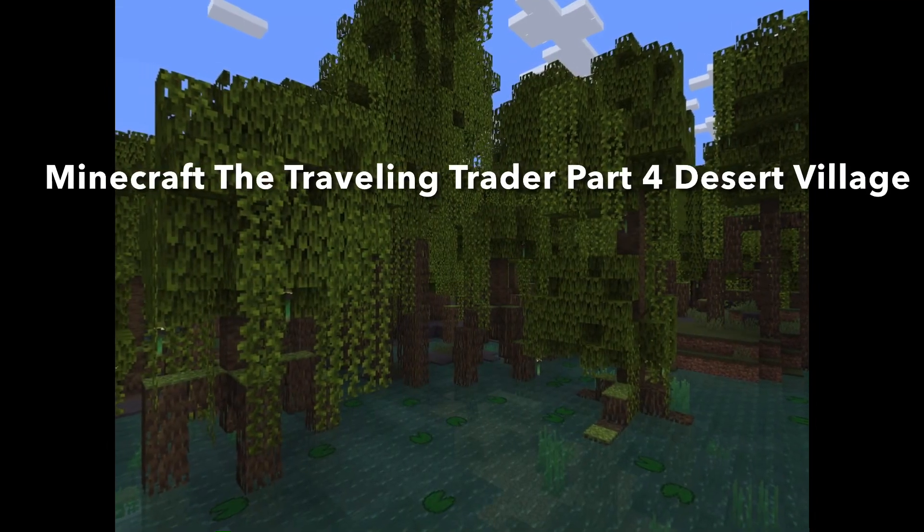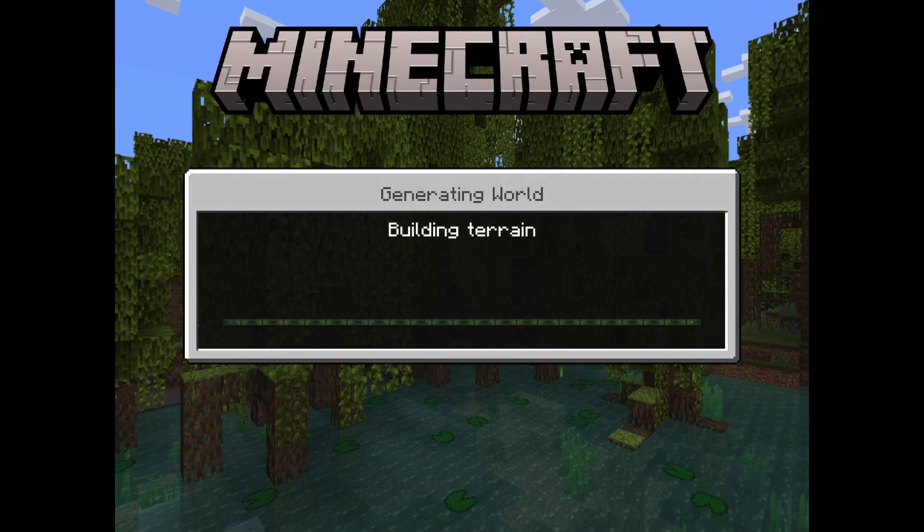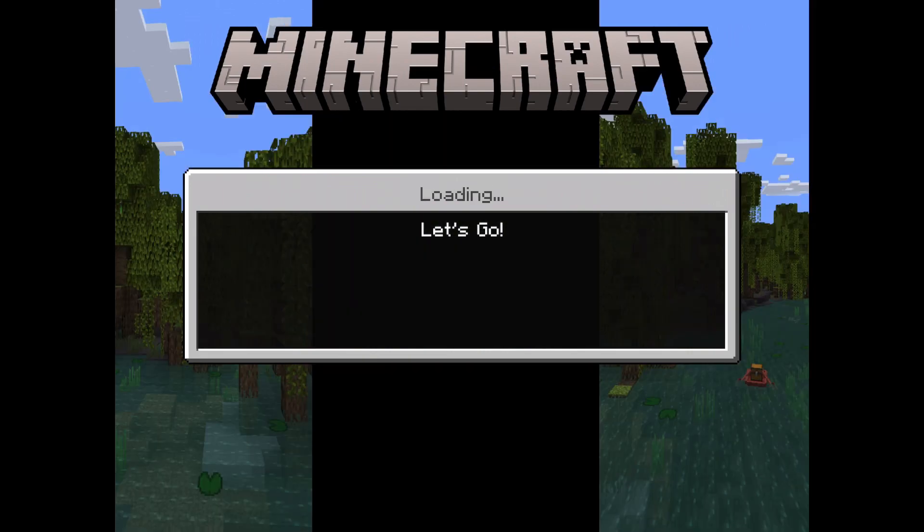Hey guys, welcome back to Stanley Cat Games. Today we'll be playing Minecraft: The Traveling Traitor Part 4, Desert Village. So if you haven't seen the last three episodes, go ahead and watch those now. In today's episode, we'll be getting a special thing and we'll be going to the desert village.